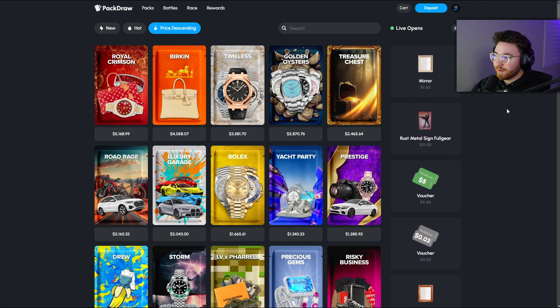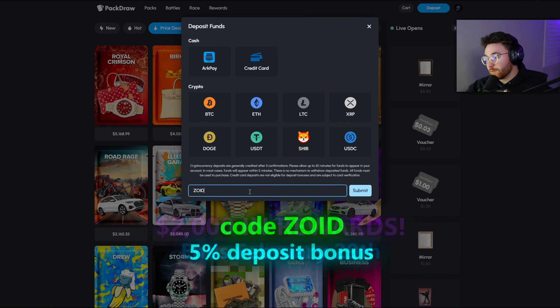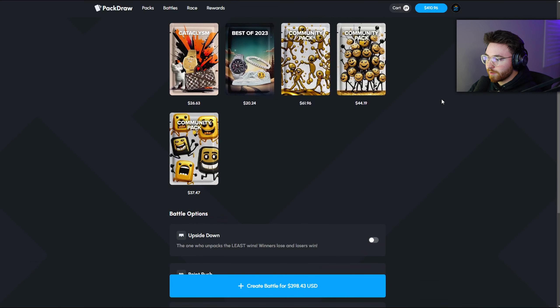Real quick — the wager contest actually ends tomorrow. Use code ZOID when depositing to enter it before you play. It puts you on my wager leaderboard, always linked down below in the description. A new one will start as soon as March begins, but it literally ends tomorrow night at the end of the month.